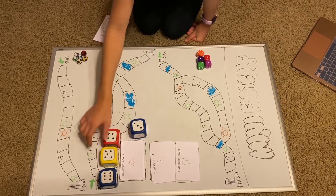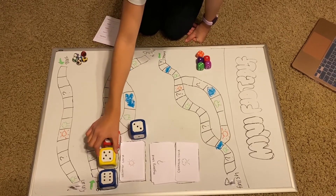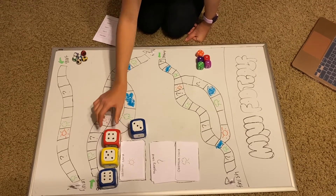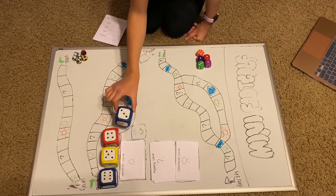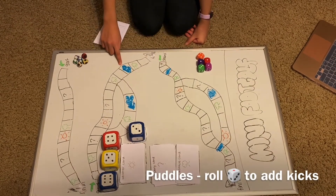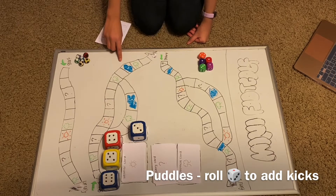When it is cloudy, you use the 0-5 dice. When it is rainy, you use the 0-4 dice. When it is windy, you use the 0-3 dice. When you land on a puddle, you roll the current active dice to see how many kicks you add to your chart.